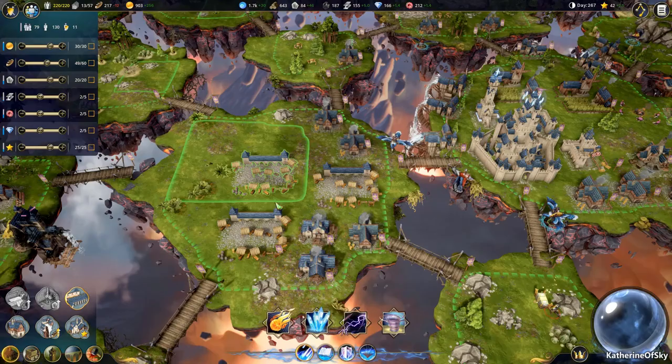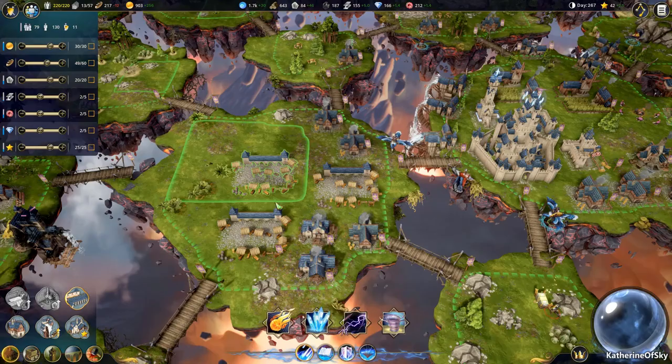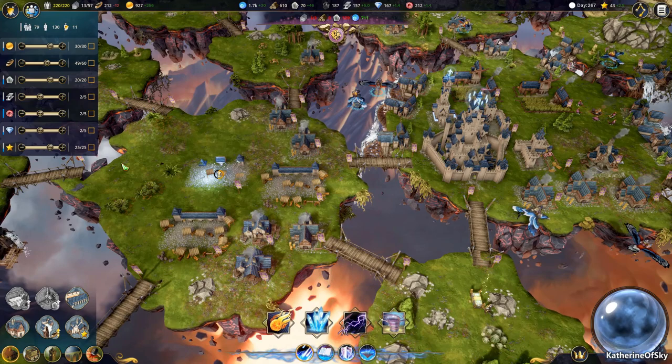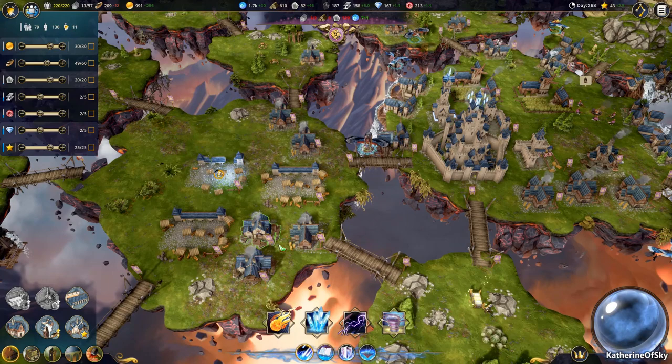I found that quite interesting. We can build like maybe three marketplaces — that should be okay. Let's buy some stone. Let's wait till that finishes and see what the ratio is. I shouldn't have built these here — I might even delete them because I'd rather have this whole place be scholars, to be honest.